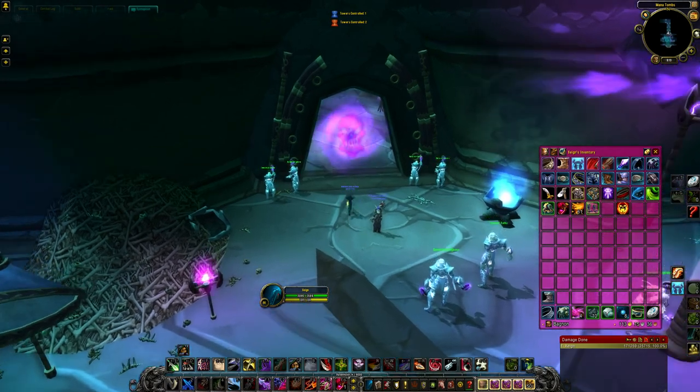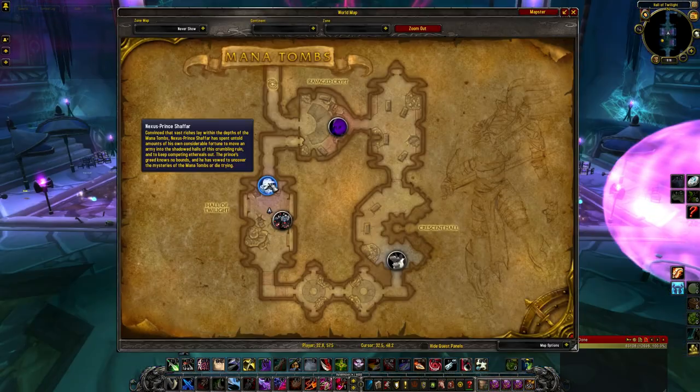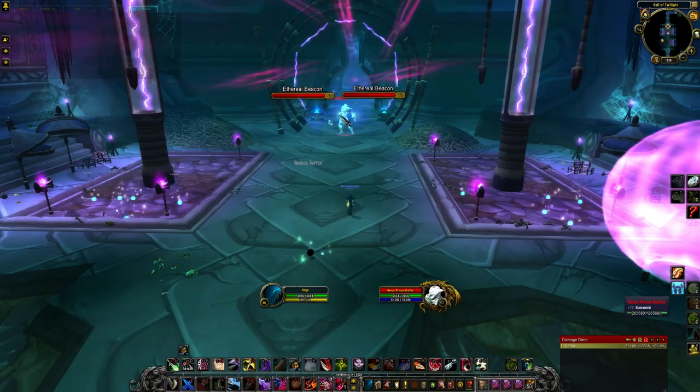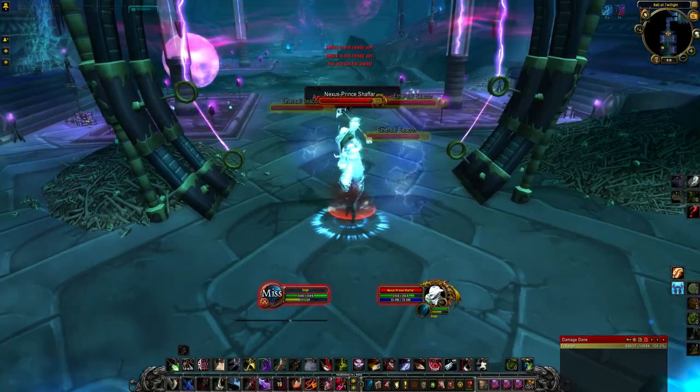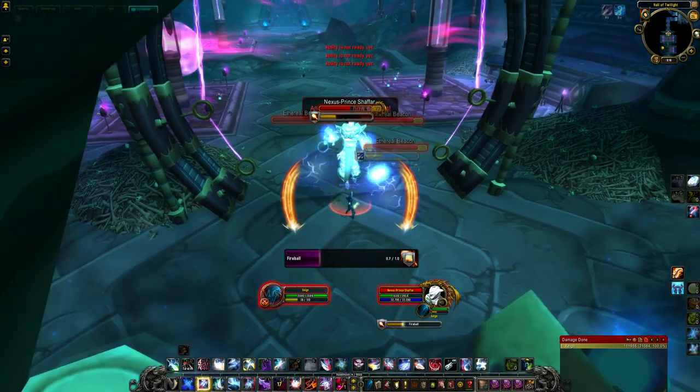Mantle of the Unforgiven, the shoulders for this set, come from Heroic Mana-Tombs, located on the north side of Auchindoun in the Terokkar Forest. They drop from the third heroic boss, Nexus-Prince Shaffar.